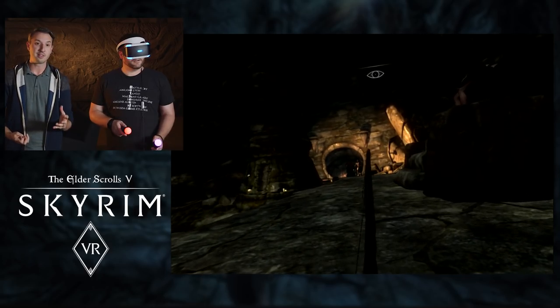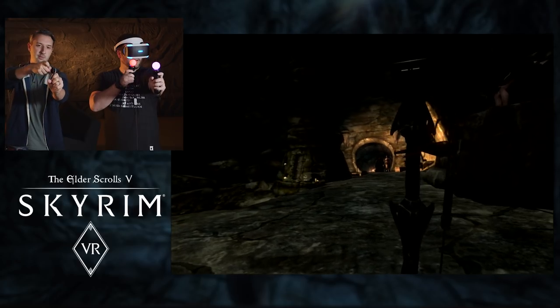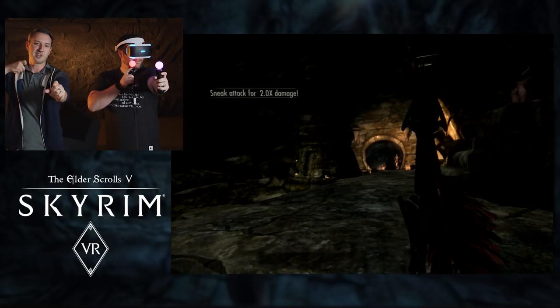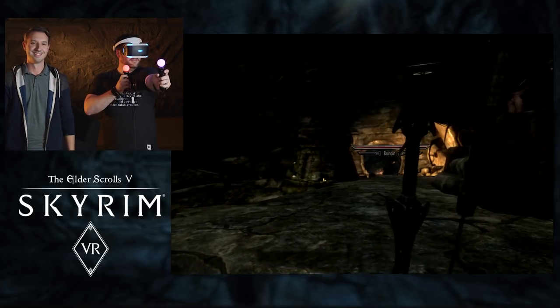You have your bow in the left hand and an arrow in the right, and you're just pulling back with the trigger. Hopefully you land the shot — nice, got him, first try!